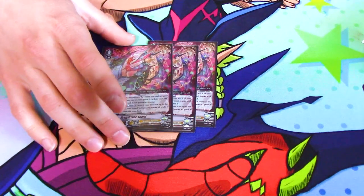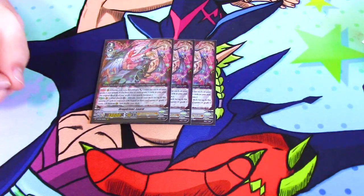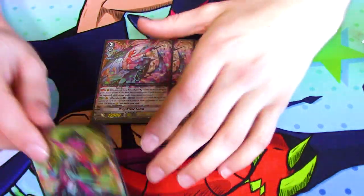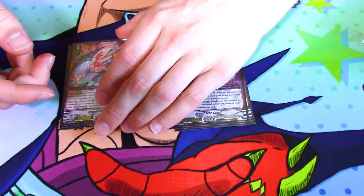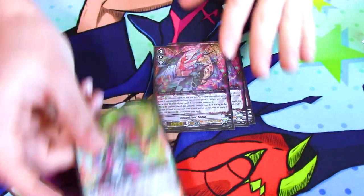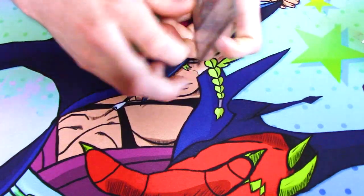Its second skill is when it's placed on Vanguard: counter blast one, search your deck for up to a number of grade ones equal to the cards in your soul with Luard in their name plus one, and call them. So basically if you have one Drag Heart and you ride Drag Driver, you search for two grade ones. Every turn you use it, you keep calling more and more grade ones until you can call an entire field. Nice card.